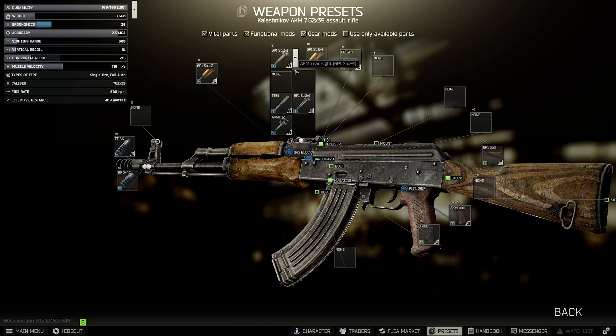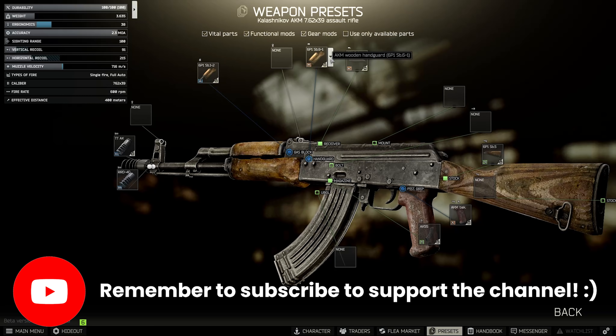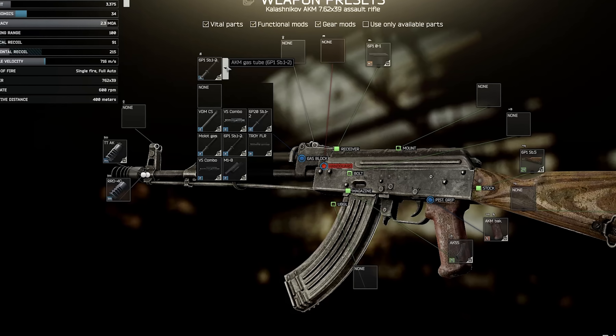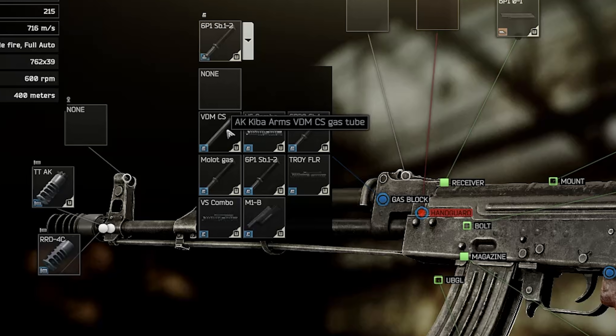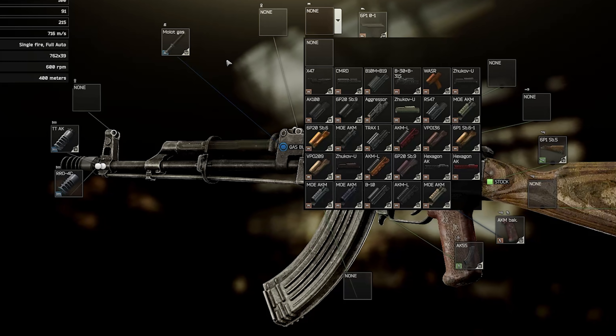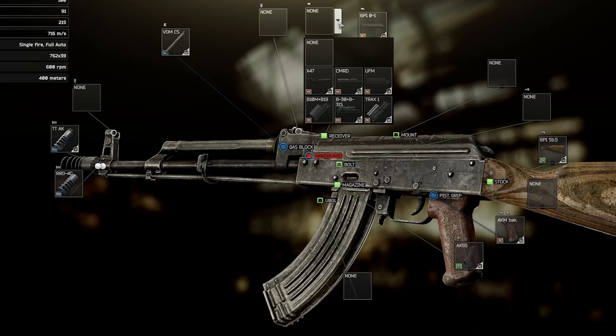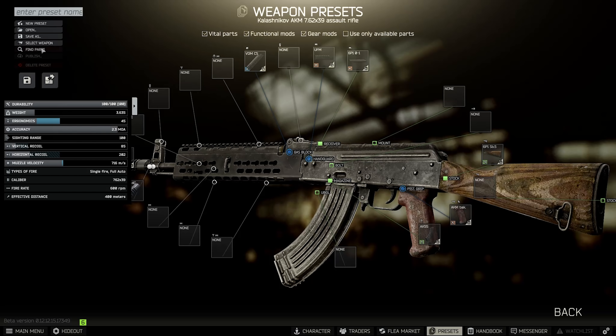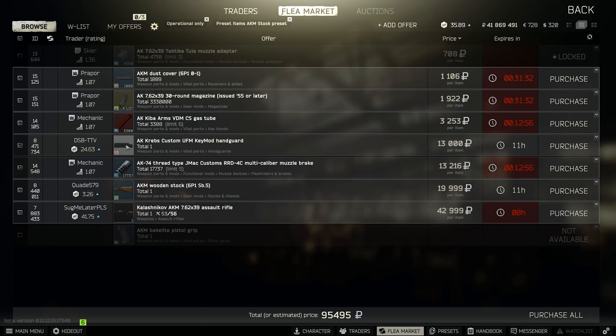Now for gas blocks and handguards, I'm going to refer to the Krebs again. People complain every time I talk about it because it goes out of stock briefly, but just keep it in the back of your head. You need the Kibber Arms VDM CS gas tube from Mechanic 3 — that's the key. The weird thing about the Krebs is it doesn't appear with any other gas tube. Using the VDM CS tube, you can add the Krebs Custom UFM. Despite it being Peacekeeper 4, it's almost always cheaper on the flea market because not enough people know about it — around 13,000 rubles.